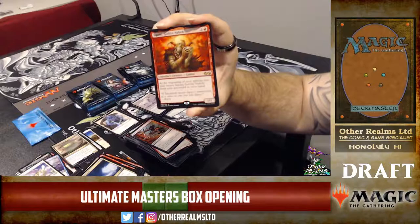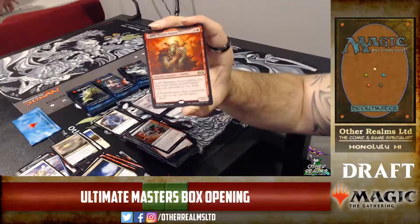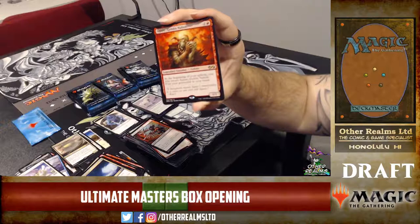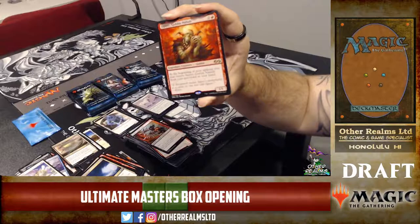Moment of truth — Squee, Goblin Nabob! That's a sweet one. I'm glad they went with this art. Three-mana 1/1 legendary goblin. At the beginning of your upkeep, if Squee is in your graveyard, you may return him to your hand. We can do some recursive discarding and madness effects with him.